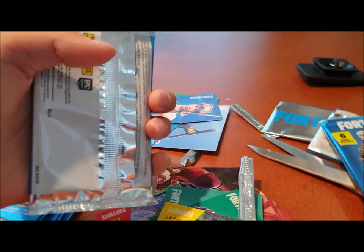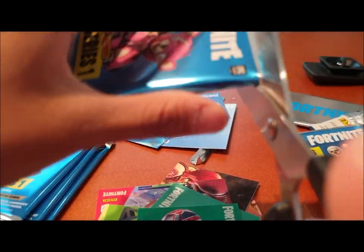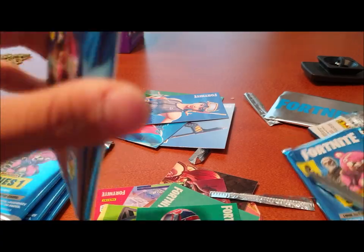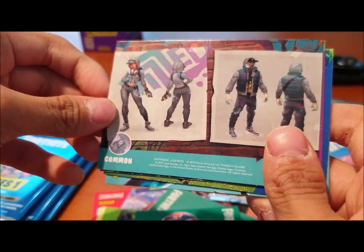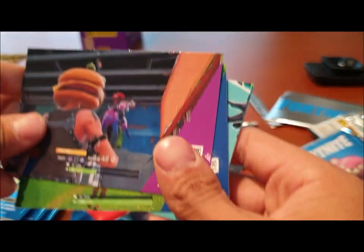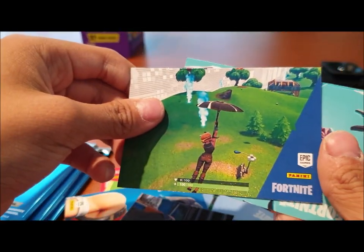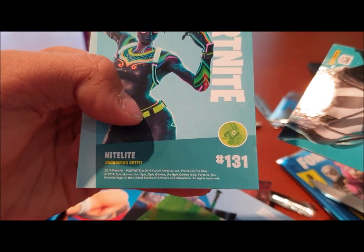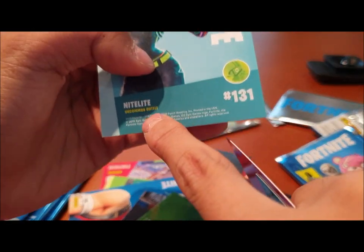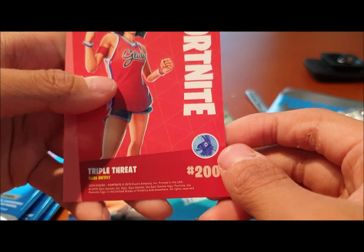Hopefully we get something good. I know we didn't get a legendary yet — it says in every 12 packs there's a legendary, so hopefully we get one. Pack three cards: first one is a player shooting another player, common. Next is Burger Face shooting Tomato Head, common. Another Food Fight picture with Carbide, also common. Then we have an uncommon, a rare, another uncommon, and Triple Threat which is rare.